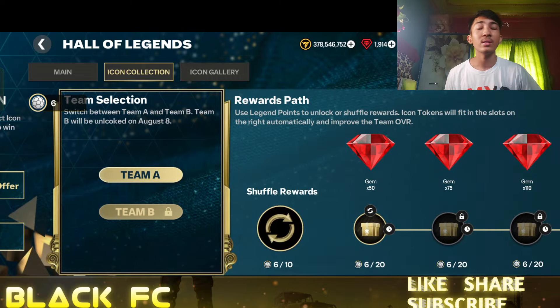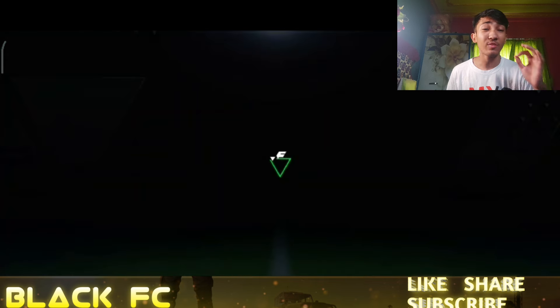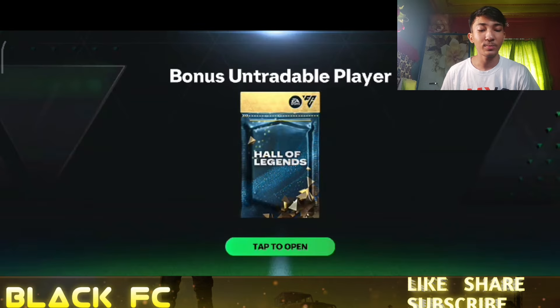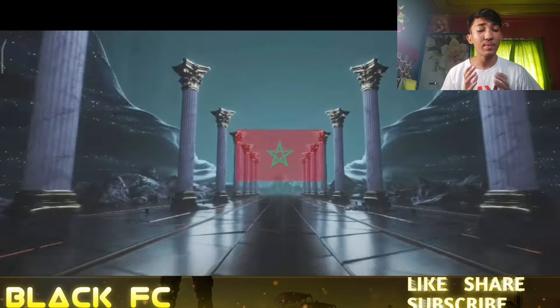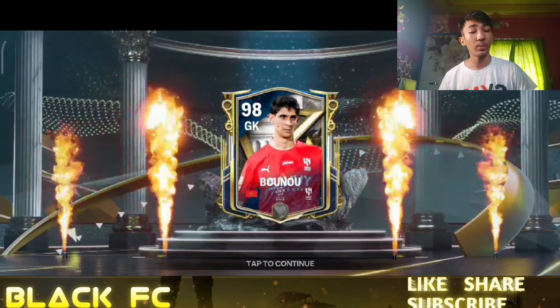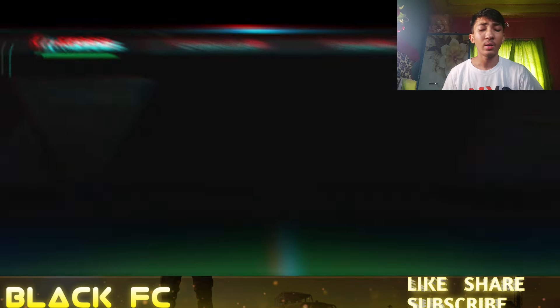Now let's move to my second ID where I'll be opening a 3k gems pack. Here we go — okay, some silver and bronze players, not much to expect. There's a bonus untradable player in there. Come on, give me something good. Okay — it's Yassine Bounou! That's our first 3k gems pack result and it's a win — 98-rated Bounou. Definitely a good goalkeeper for my second team. Good pack!